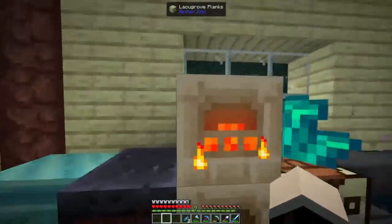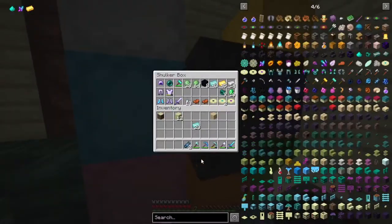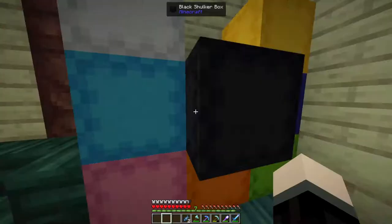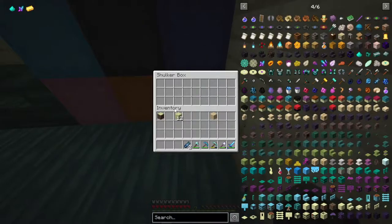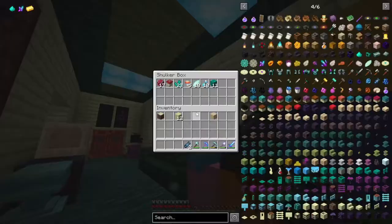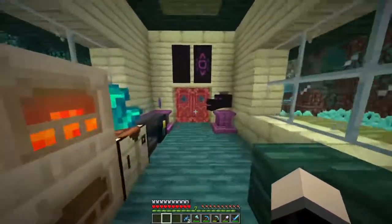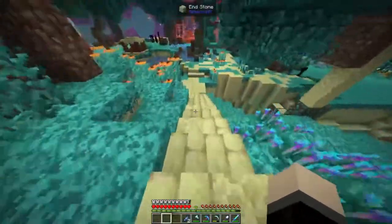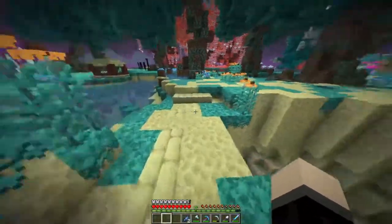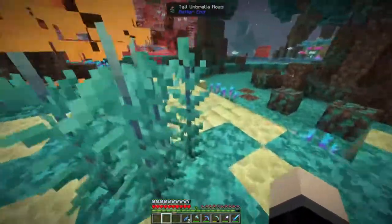I'm going to show you what all I got in between episodes. I did get more Thasmium ingots — well over a stack of them now. I got all of these blocks from a cave. That's what I did in between episodes. But now we're going to go and find those end cities. They're going to be located over in this direction, and we're going to get this started.